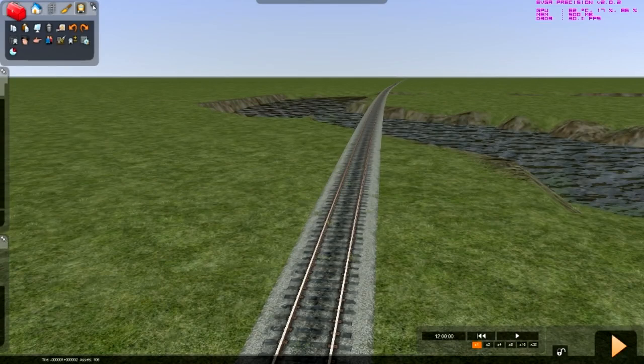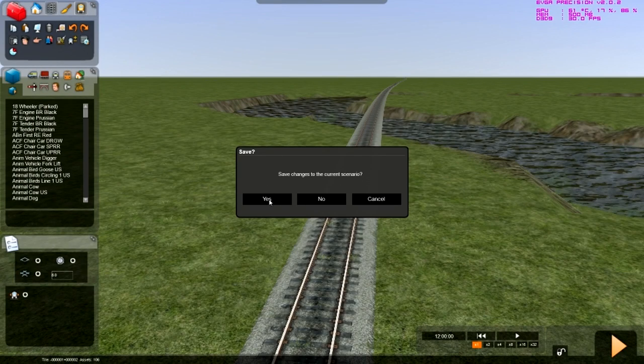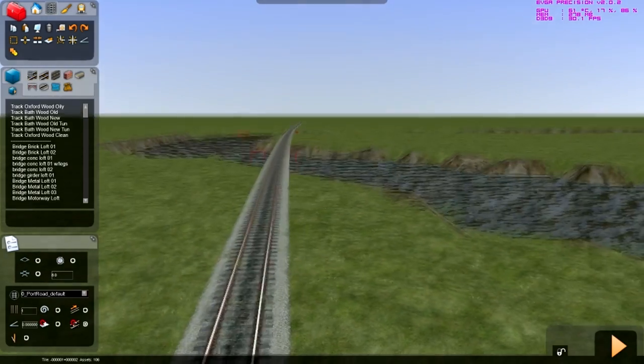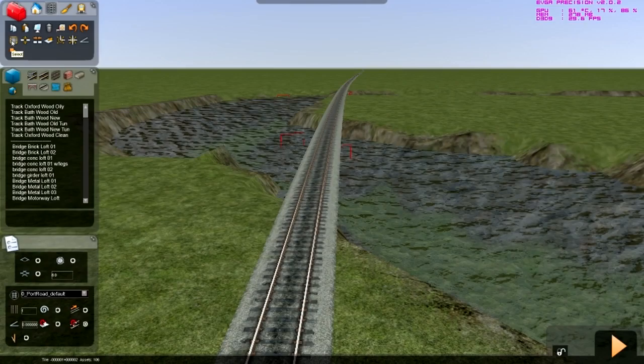So let me open up all these menus real quick. Click on the track tool, go into there, wait for it to load. So, bridges. Okay, first off, you have to click the select tool.